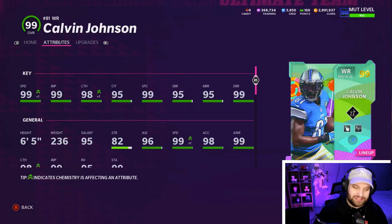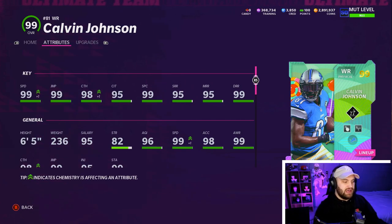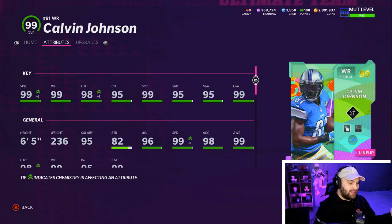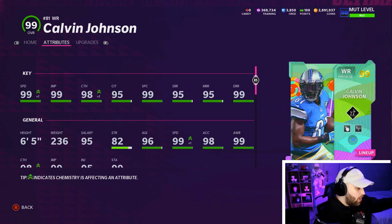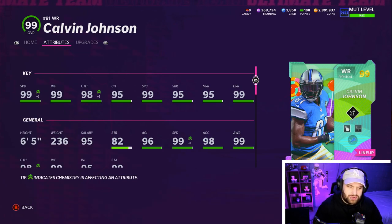In today's gameplay we have Calvin Johnson, 99 overall, 99 speed. He is six foot five, 236 pounds. This guy was an absolute beast with his 95 card, and now he gets that gold 99 which is beautiful. All of his stats are ridiculous — catching 98, 95, and 99 at spec catch.